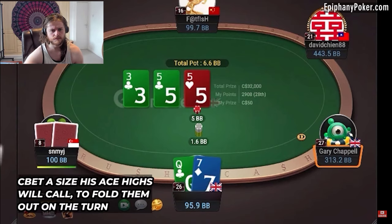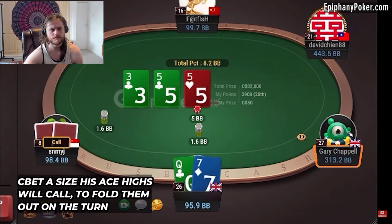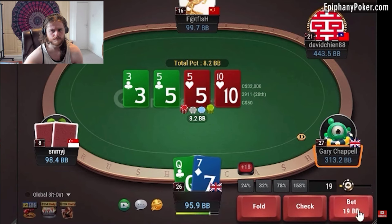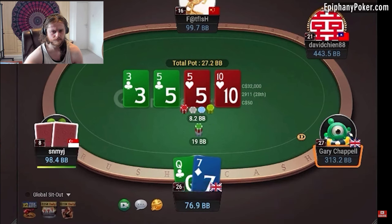It works especially well in practice because, as Charlie says, most players fail to make the distinction between ace-4 and ace-8. So what ends up happening is that they float all their ace-highs on the flop, which leads to them overfolding the turn when faced with a second barrel.